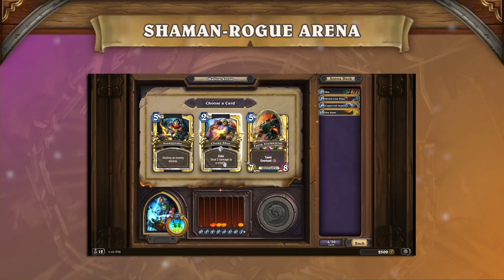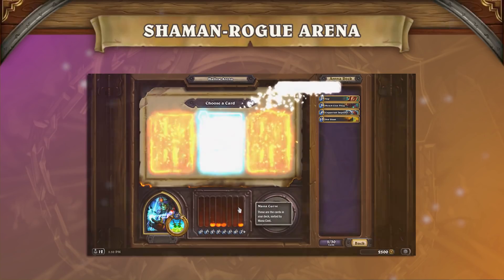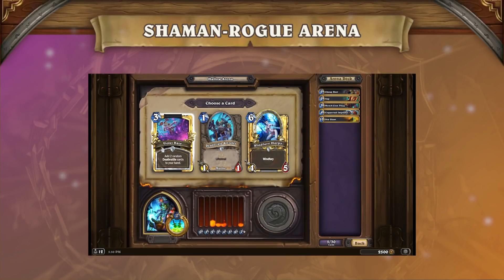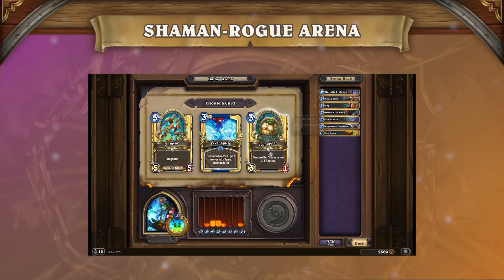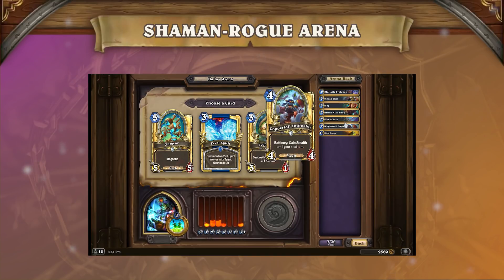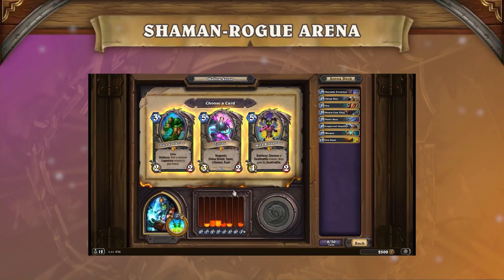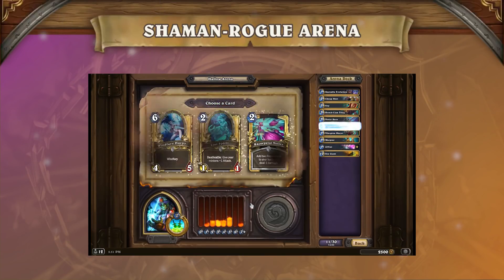Here we went with Cheap Shot over Assassinate because of its flexibility. It can remove a large threat in the late game, or it can remove some small minions in the mid game. It's not a tempo card, but it gave our draft flexibility, which made our arena deck even stronger. In these next choices, we simply pick the next cards. War Gear was picked here since we got Coppertail Impostor already, and War Gear curves really well into it. The Xilliax right after was picked for the same reason.